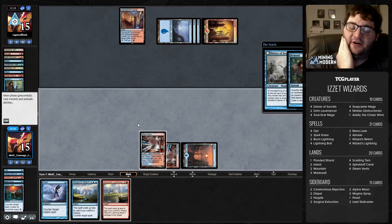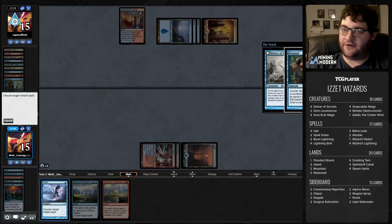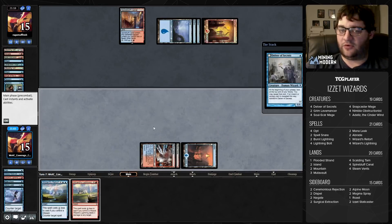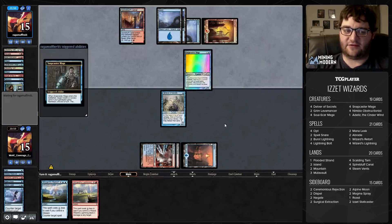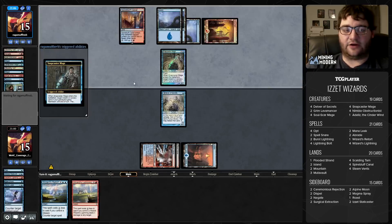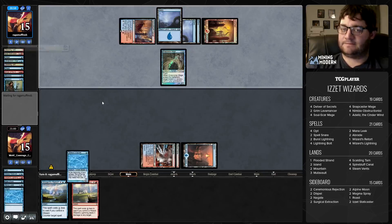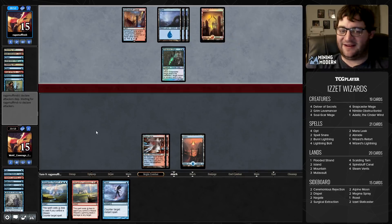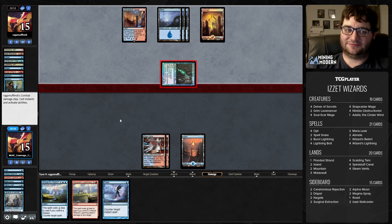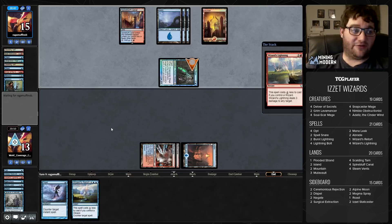Our opponent's going to have a hard time resolving anything. There's a Delver — we'll give this a shot. They might just be Blue Moon. Remanded! I'll just let the Remand resolve and try again. A second Remand? I can Dispel the Remand to deny them a card, or I can just replay Delver. I think given we're going to be tapped out no matter what, I want to deny them the card. They're actually hard pressed with three cards to kill this.